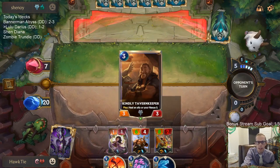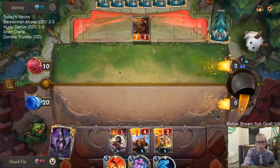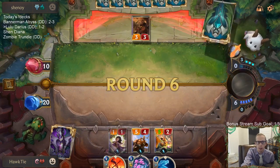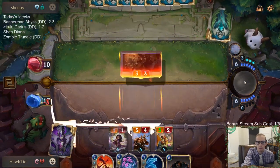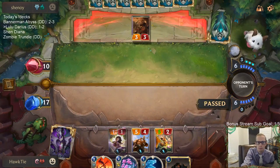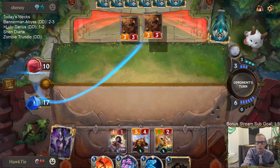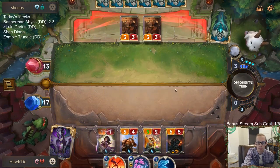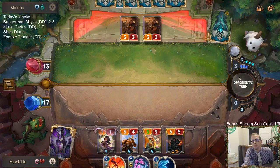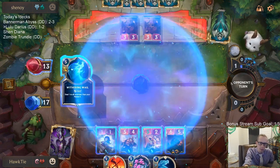I want to keep my third threat alive, because basically we can have Kato with Ghost or Flower Child with Ghost. They have all the Nexus healing — this game's not going to be over just immediately. They're going for Ruination? Nope, not Ruination.